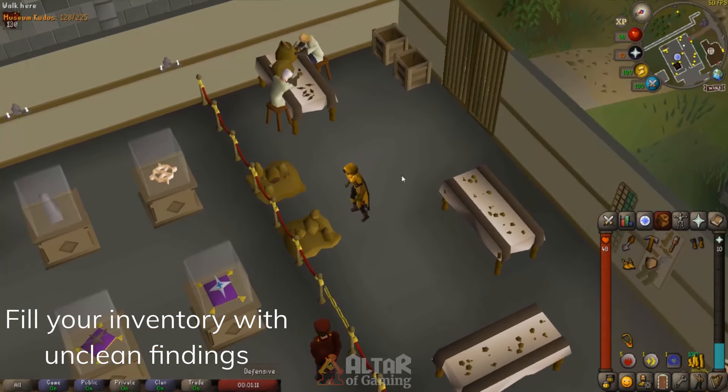Take as many as you want. Once you have a full inventory or so, just click on the specimen table and you will start cleaning the unclean findings.